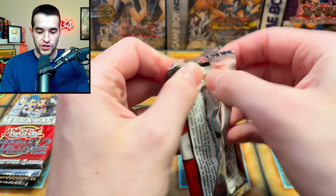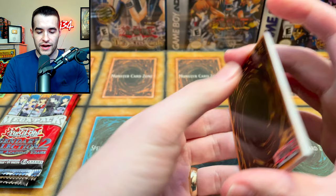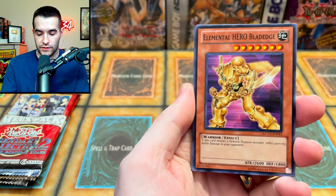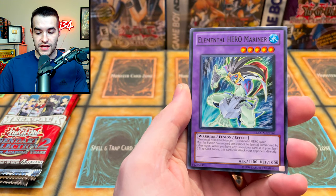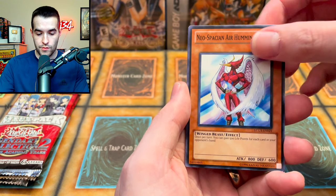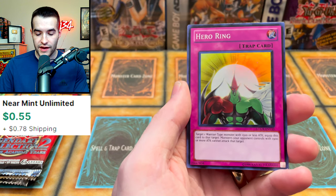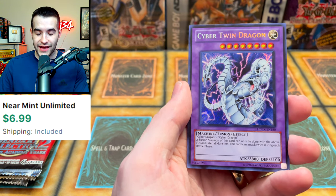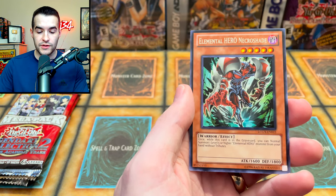Starting off with the first pack of Legendary Collection Two — I like when they do five packs better than three; three feels like the packs go too quickly. We got a Blade Edge, Instant Neospace, Elemental Hero Mariner, Neospation Air Hummingbird, Deformation, and the Hero Ring — first super rare, a pretty looking card. Then Cyber Twin Dragon, a very nice secret rare, Elemental Hero Electrum, and Elemental Hero Necro Shade. A pretty solid start.